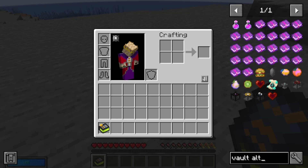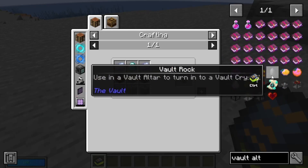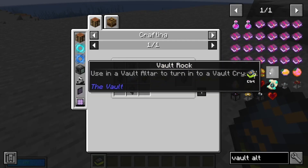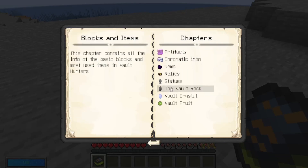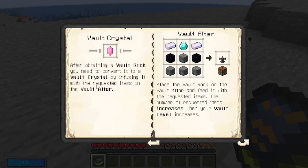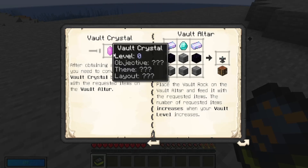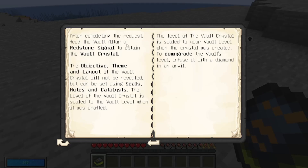It's spelled with an 'a' — vault altar. This is required to create vault crystals. After obtaining a vault rock, you need to convert it into a vault crystal by infusing it with the requested items on the vault altar. Place the vault rock on the vault altar and feed it the requested items. The number of requested items increases as your vault level increases. After completing the request, feed the altar a redstone signal to obtain the vault crystal.